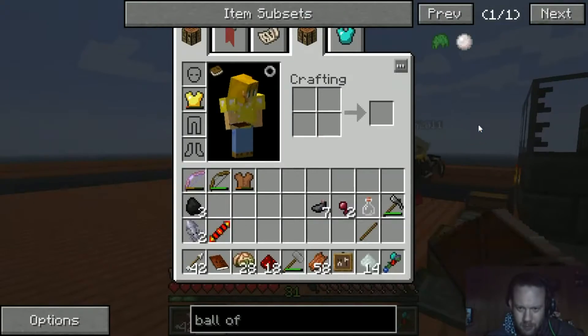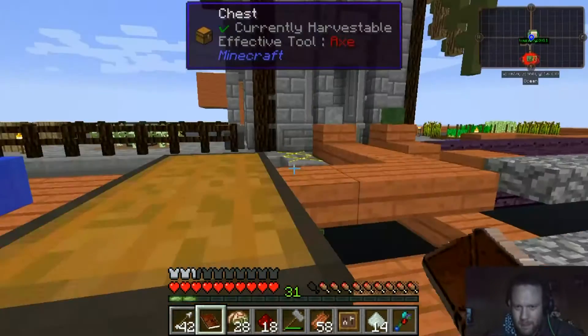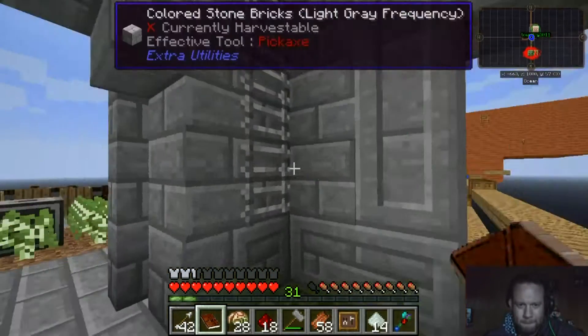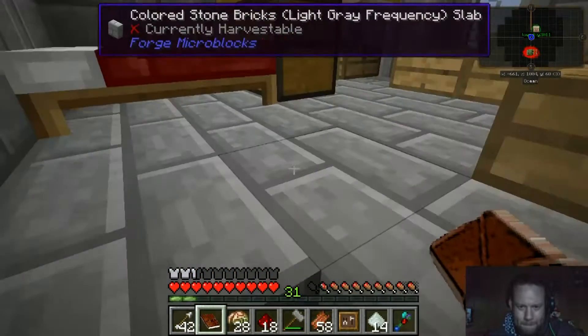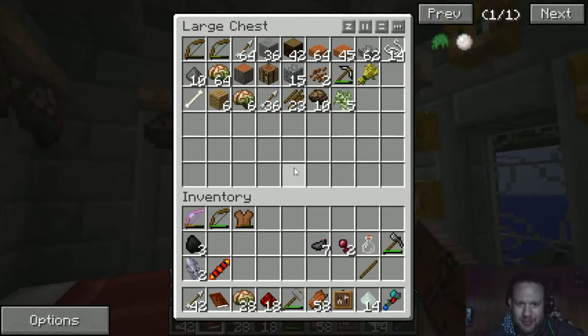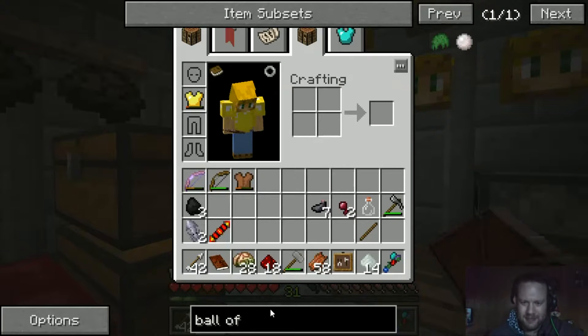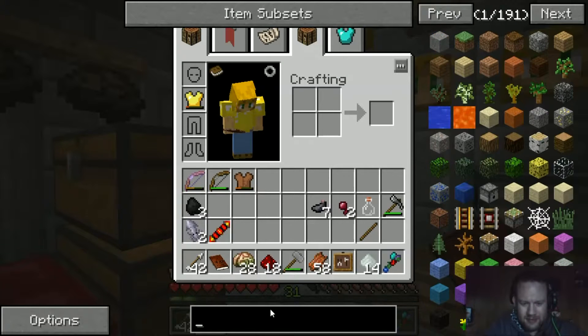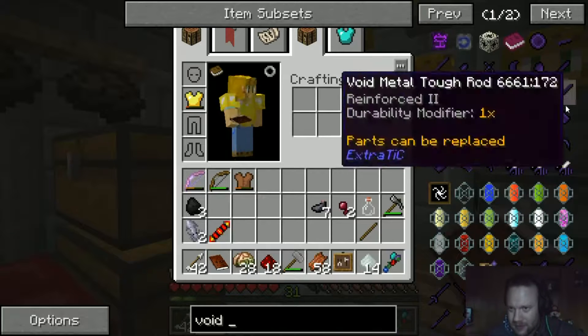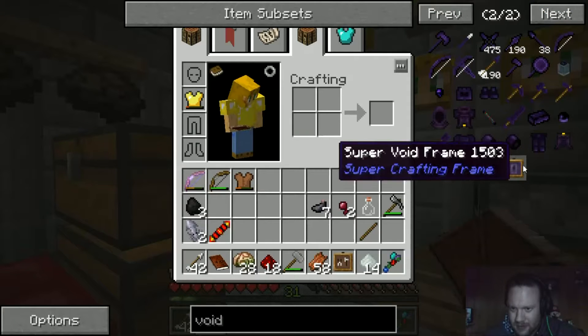We need to expand those chests just a little bit. I was going to keep this chest over this side for all the — whoa, that was close, nearly over the edge. Don't throw things over the edge! I was thinking about near the block that has to hold all the stuff — I don't even know what I'm talking about. Can I make an invar bar? Because I could, couldn't I?